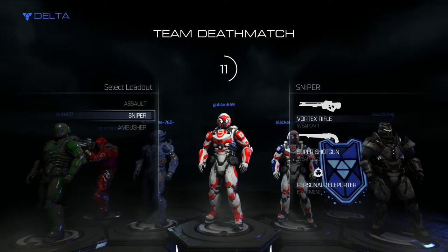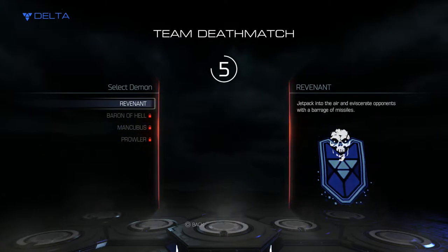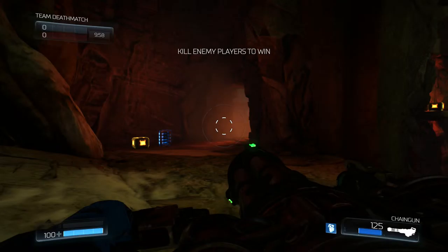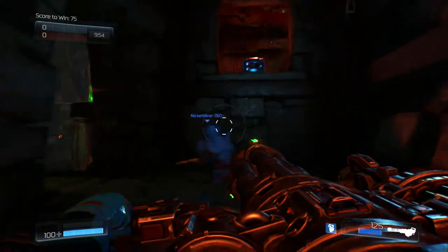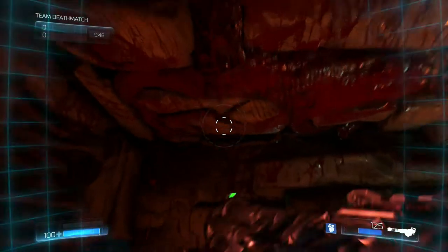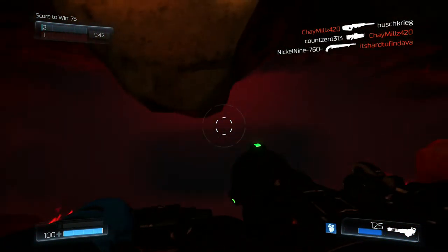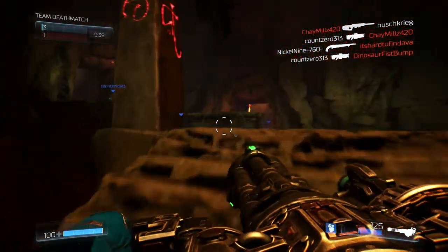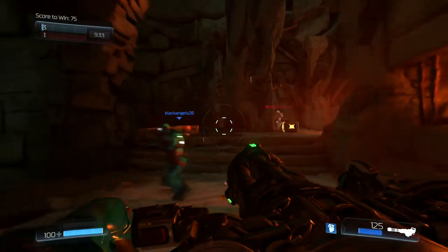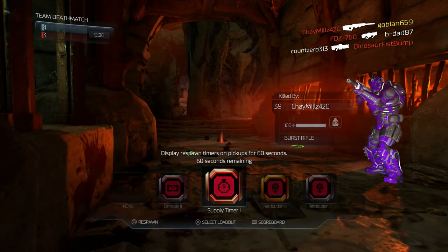What do we want here — chaingun, rocket launcher? Let's go with the chaingun for now. Revenant, alright — here we go! First game's always the best, right? Oh god — how dare you! Where did he go? Come here, I've got a chaingun for you. Oh okay, I made it — awesome! Where is this jerk? Come here — I'm coming for you! Oh, there's somebody.